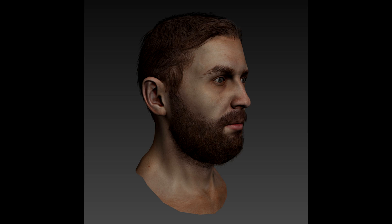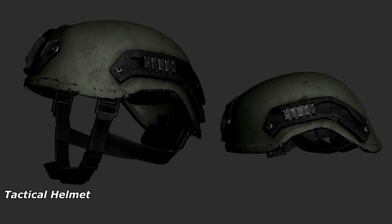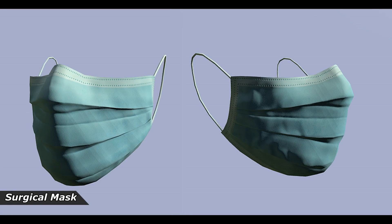Let's start off with the beards — you can see there, they've shown those before, but we get to look at beards again. That's something that will be coming into the game and something that your character will be able to grow as you survive longer. They also showed a tactical helmet that's brand new, and a surgical mask.